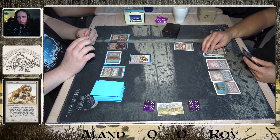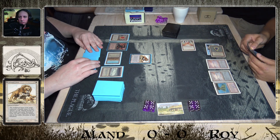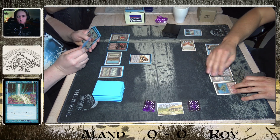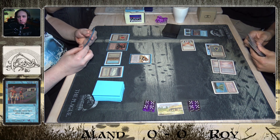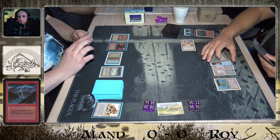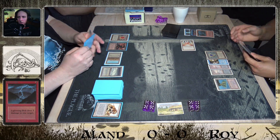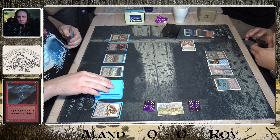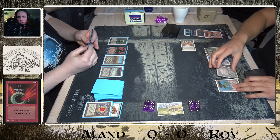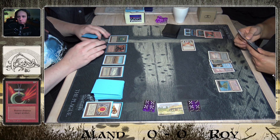Roy just passes the turn with seven mana, and here's a Savannah Lions from Olam — one of the S's in Triple S. Roy casts a Brain Geyser for three, then a Time Walk, and a Lightning Bolt on the Savannah Lions for good measure. That was an impressive turn. He's taking a damage from the Mana Vault but ends up with a lot of cards. Olam also has a Mox, cutting him off red, and takes another damage from the Mana Vault.